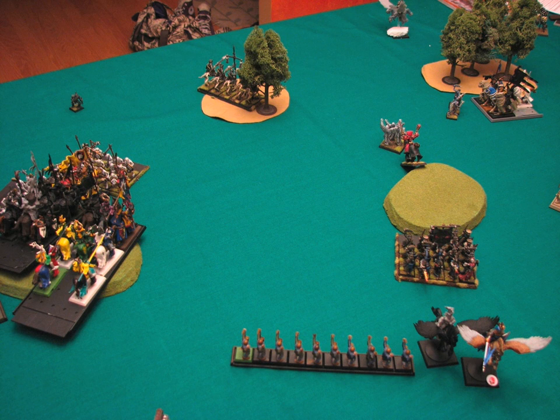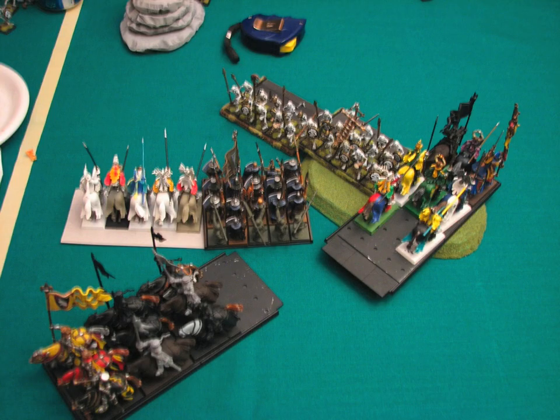The Grave Guard turned and charged my Peasant Bowmen, who fled and were overrun. Then the Grave Guard ran into my Pegasus Knights. They fought, and my Pegasus Knights lost and honor broke. On this side of the board, when that second unit of Skeletons came in and hit the front of the Knights Errant unit, they outnumbered me, and when they won combat, I auto-broke. This is where I was really wishing that I had turned that big unit of Knights of the Realm so that I could have immediately countercharged.